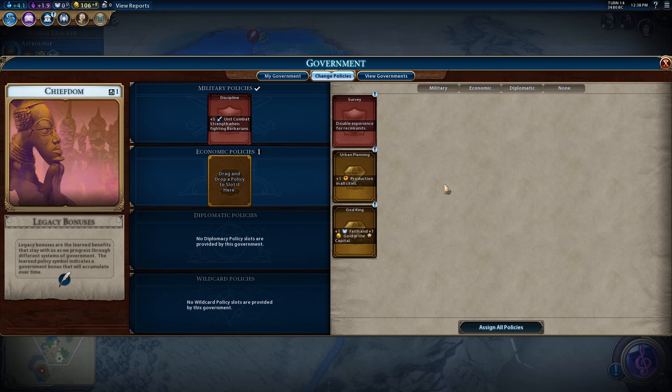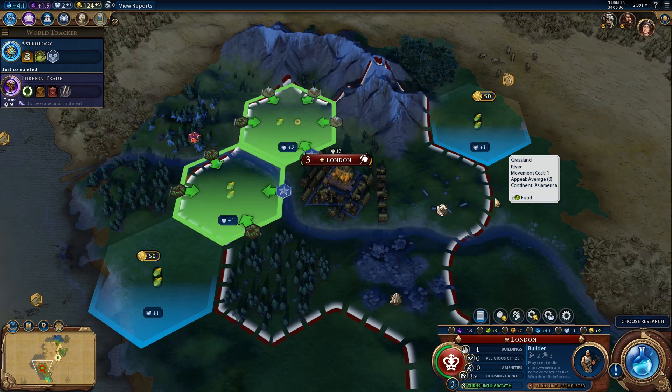Now, in terms of economic policies, I know it seems like God King is the way to go, but if you need the extra production — which in this scenario we definitely do — Urban Planning isn't a terrible idea either. I think going for God King until you have that Pantheon, and then switching to Urban Planning, is also a relevant strategy.